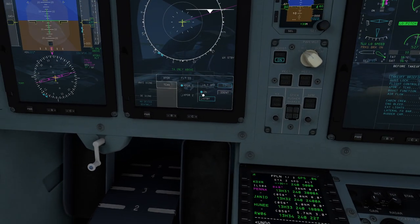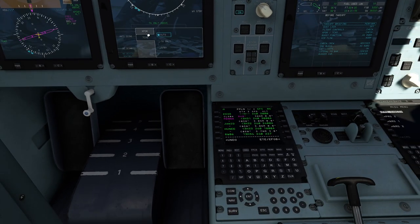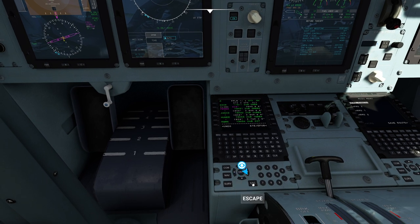I'm going to pop up the surveillance page real quick to make sure that's set correctly. That looks good to me. I'll go to the TCAS page. TA/RA looks pretty good — that's exactly the way I want it. Looks good to me. I'll press the escape key.